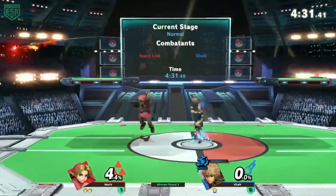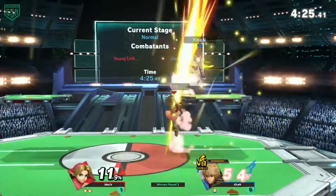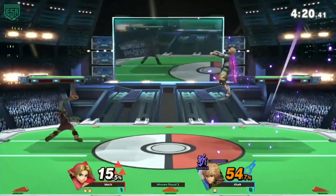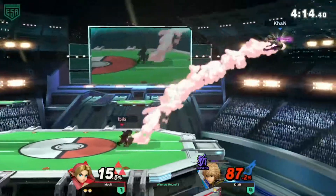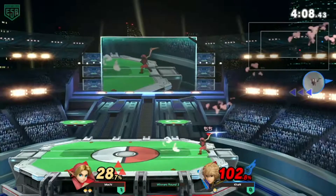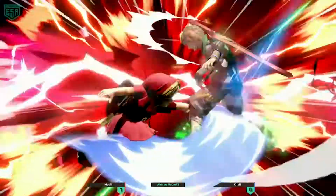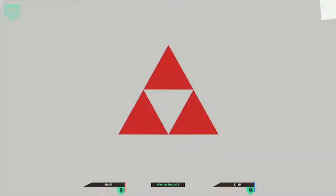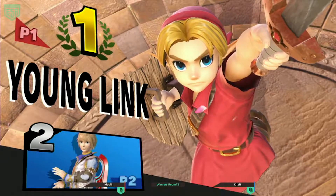Earlier we saw the down smash just charging up — very good. Falling forward into down smash — very good. With Young Link's up-B on the ground, it has a wind box that drags you into it, which is really annoying because you'd be just out of range and it pulls you into the center. Looks like Mochi's really got this game. They're covering the second hit of the up-B — very nice game, very clean. Mochi takes it 2-0.